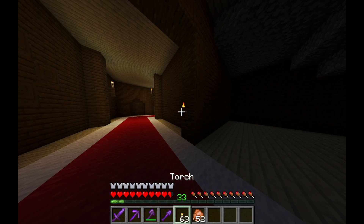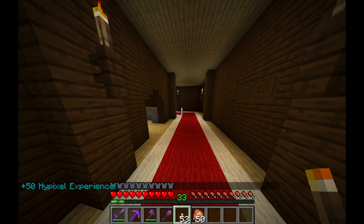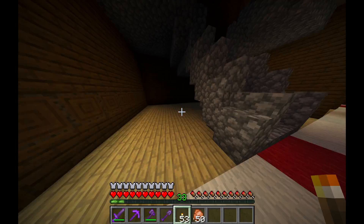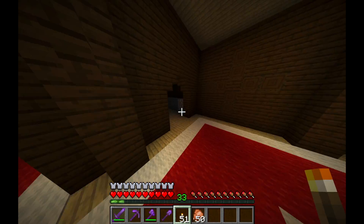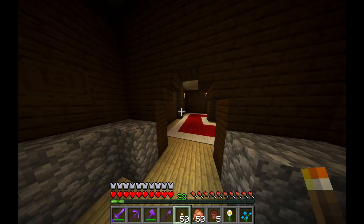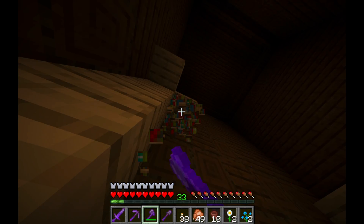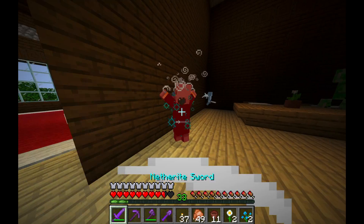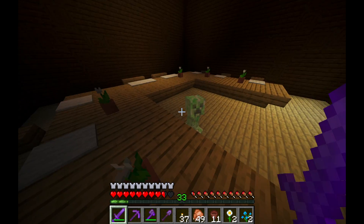The woodland mansion was super exciting for me because I had never really explored one before. You can see all these hallways and places I need to light up — maybe I'll even do something with it in the future. There were also tons of bookshelves, wool, and flowers that I didn't have yet, so I would definitely come back and start grabbing stuff from this place for sure.